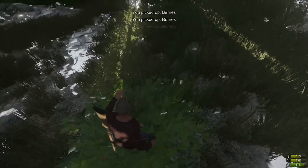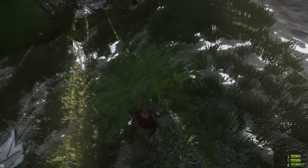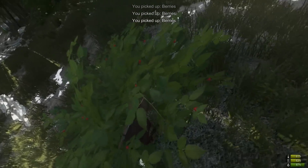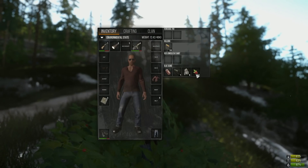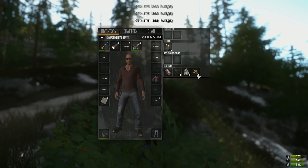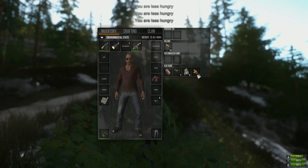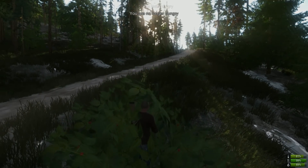Berry bushes can also solve your hunger issues. They are scattered across the map and give you quite a bit of nourishment - you can get quite fed with them. They're a reliable food source when you're moving between locations.